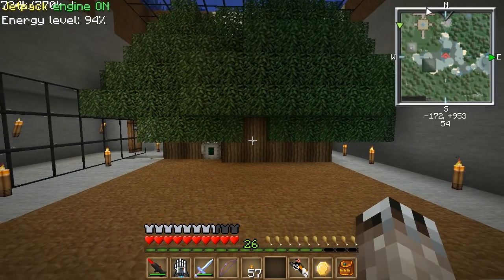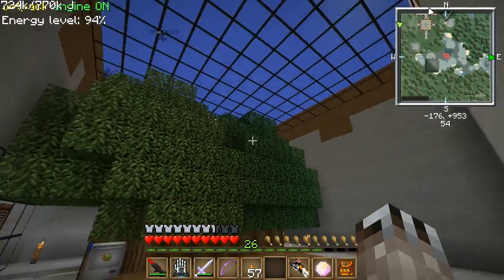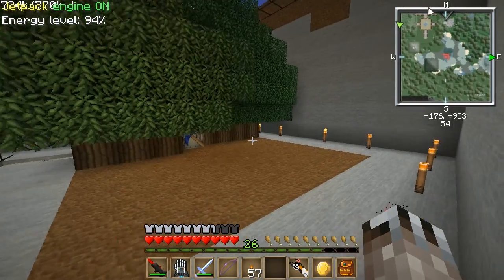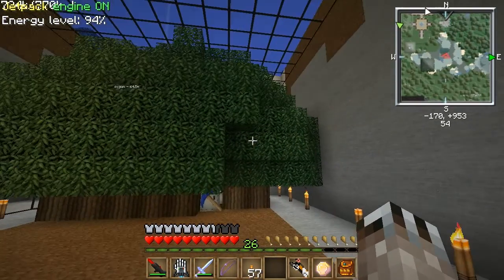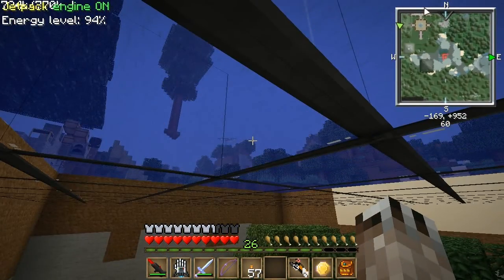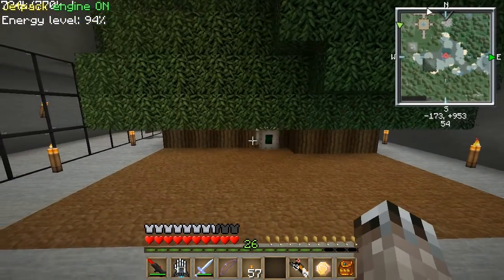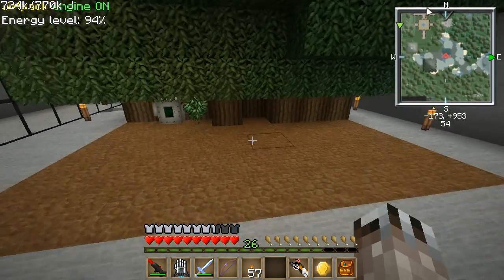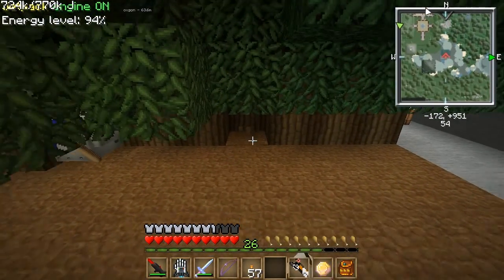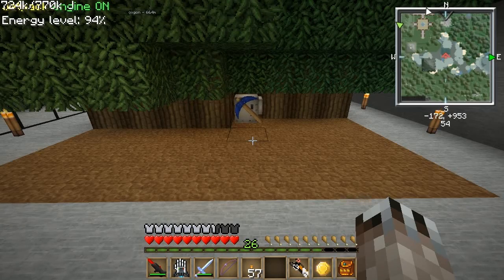Other trees won't grow like this. The reason the ceiling is there — it's 8 blocks of air between the floor and the ceiling — is to prevent the trees from growing into the huge great trees with branches, because that screws everything up. Also, there's always the same spot where it never plants saplings. My theory is that it's dark there, though I'm not sure why.